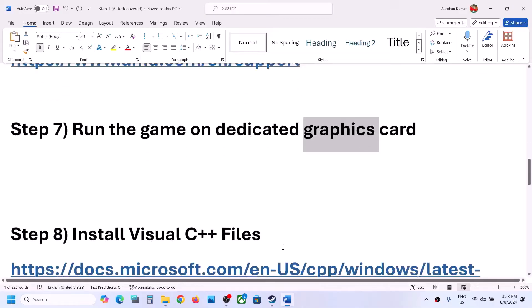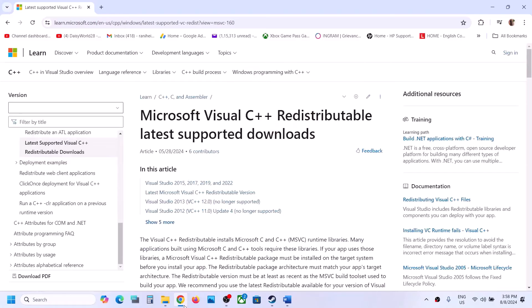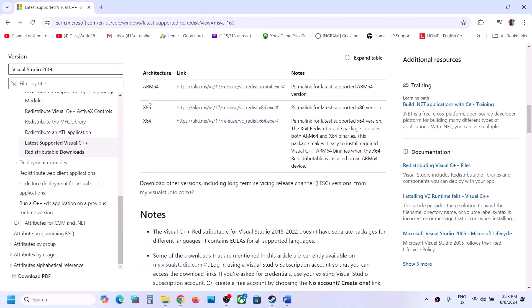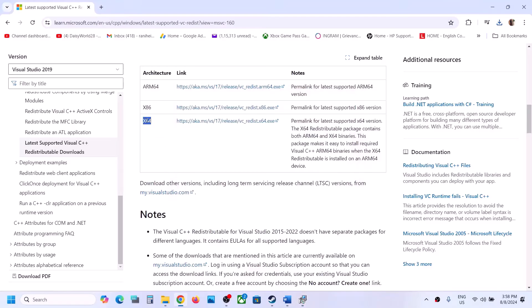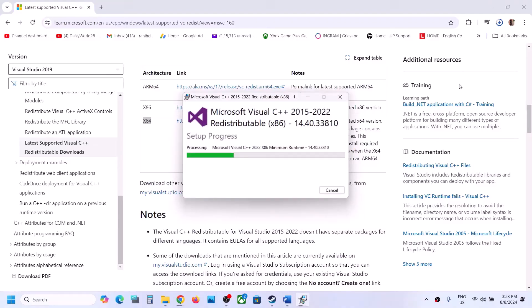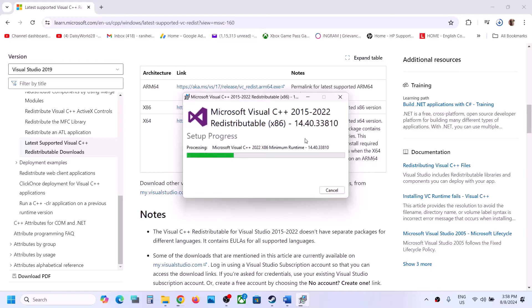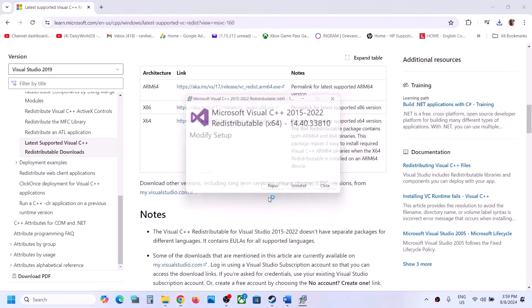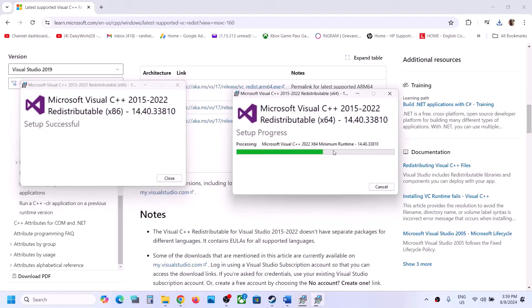The next step is to install Visual C++ redistributables. Copy the link provided in the video description and open it in a browser — it will take you to the Microsoft website where you can find Visual Studio 2015, 2017, 2019, and 2022 redistributables. Download the x86 file first and run the EXE. If you see a Repair option, click Repair; if you see Install, click Install. Click Yes to allow. Then download the x64 file and run that EXE as well.